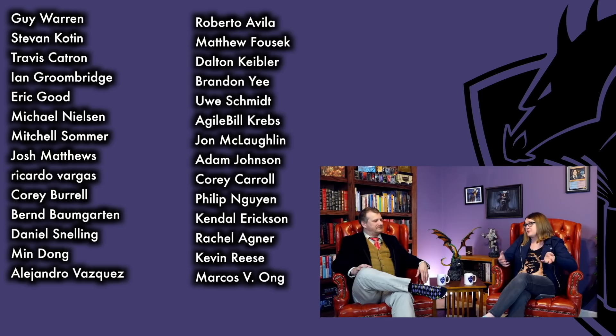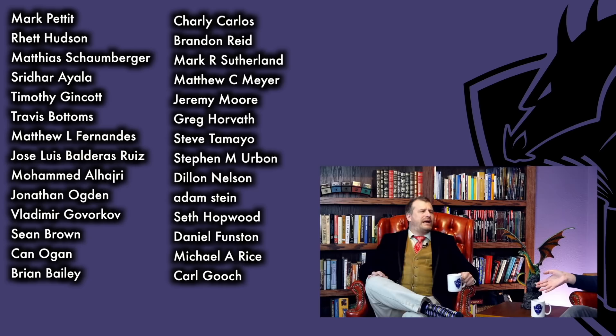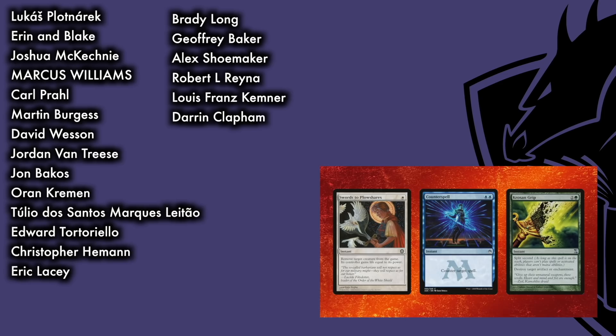Another common mistake when looking over other players' decks or brewing your own is having too many interactive cards. A lot of players end up doing this — you'll look at a deck and they'll have 15 counterspells. By interactive cards, I don't mean synergistic cards — the cogs in your well-oiled machine. I'm talking about cards like Counterspell, Swords to Plowshares, Red Elemental Blast, Frostling Grip — your interactive removal and control spells that are good to have but can be overdone.